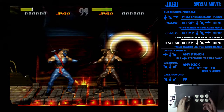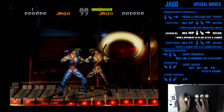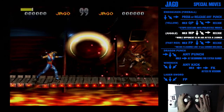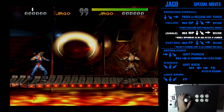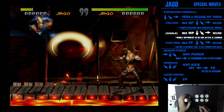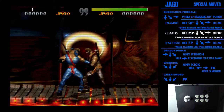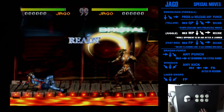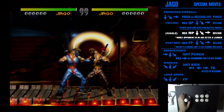The fourth fireball: once you've launched somebody, hold medium punch, rotate forward, and release. You'll see he throws red ones — that's how you juggle with Jago. He was throwing three instead of one because I have a combo breaker. Normally it would just be one, but with the combo breaker you get three. So those are his four different fireballs: green, yellow, and two reds.